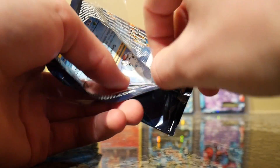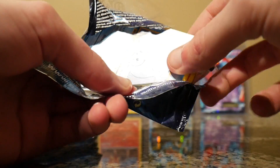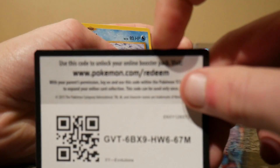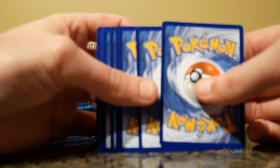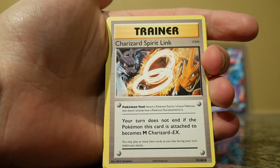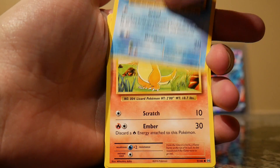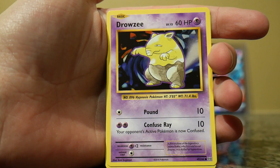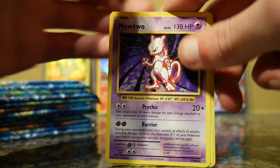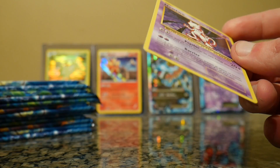Kind of hope this thing has nothing in it because I took it off screen — maybe I caught it on the GoPro. Super Potion, Charmeleon, Charizard Spirit Link, a Seel, Charmander, a Diglett, a Drowzee, Caterpie, Reverse Holo Machamp, and another Mewtwo — non-holo. I will set that aside.